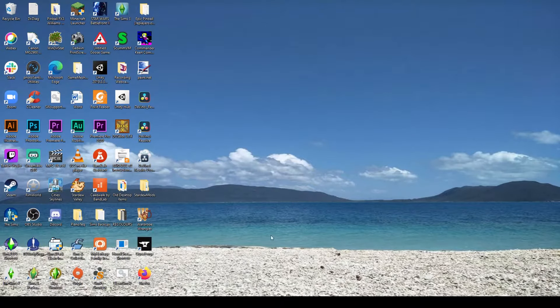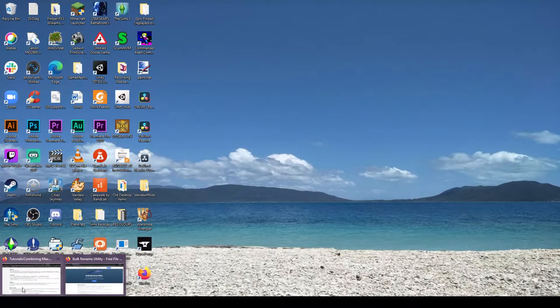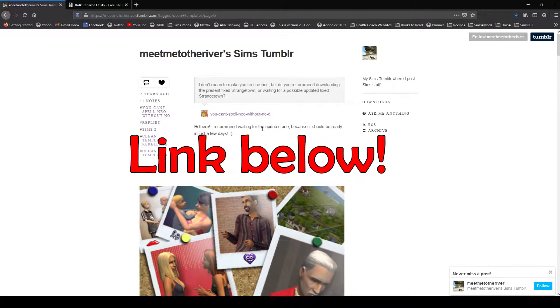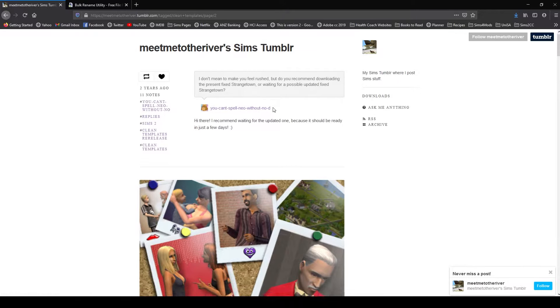So to put together an Uberhood, you're going to need a couple of things. Number one, you're going to need the neighbourhoods as subhoods. You can easily get that online at meetmetotheriversims tumblr. This website is going to be your best friend for getting this Uberhood put together. She's got some clean templates of all of the neighbourhoods with some potentially game-breaking glitches fixed, so they're always worth having in your game anyway.